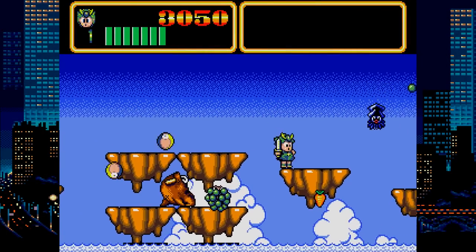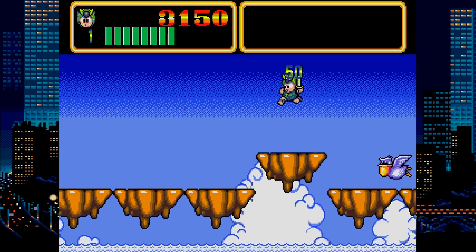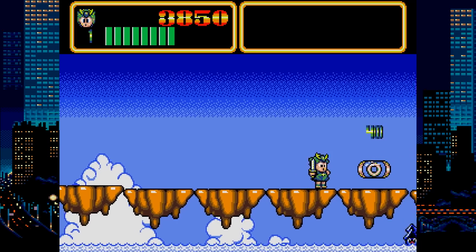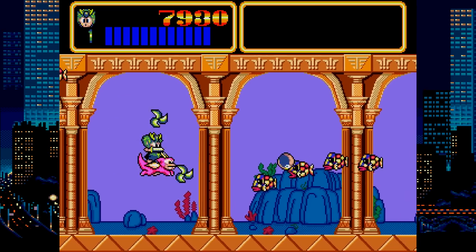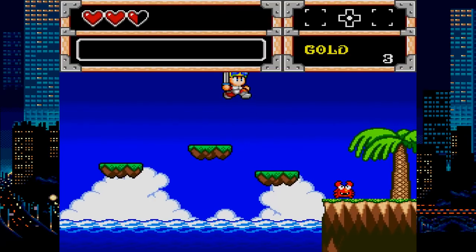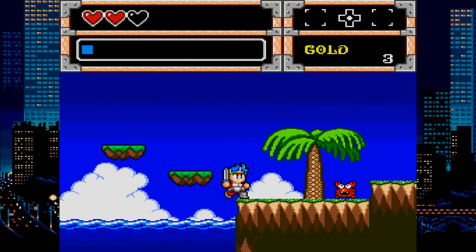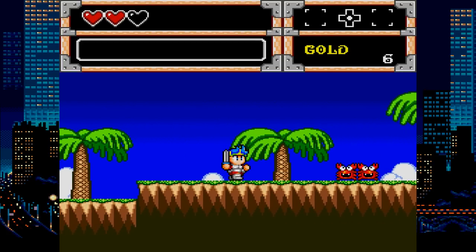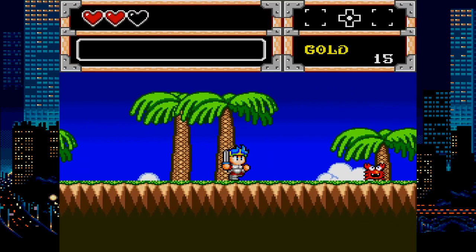Wonder Boy 3: Monster Lair is half-platformer, half-flying shooter. Levels auto-scroll and your health is constantly running out, so you have to grab fruit while you move. You have a weapon to shoot enemies and can get temporary upgrades. The second half of each level puts you on a dragon, where you do a flying shooting section before fighting a boss. Wonder Boy and Monster World, on the other hand, is more of an action RPG in the vein of Zelda — you have hearts and a sword, and you use items and equipment to aid you on your quest. Both of these are distinct and enjoyable, with cute graphics and not a bad way to finish out this collection.